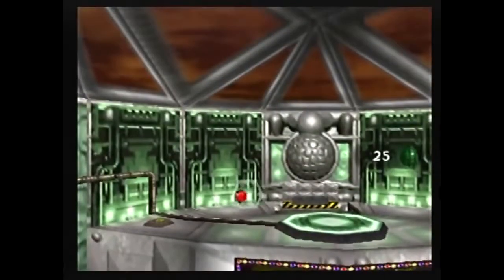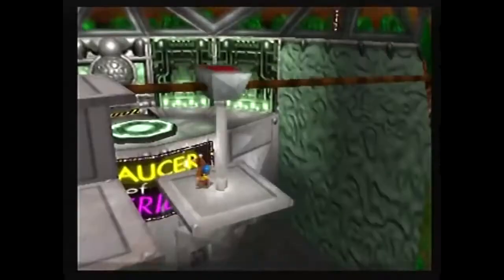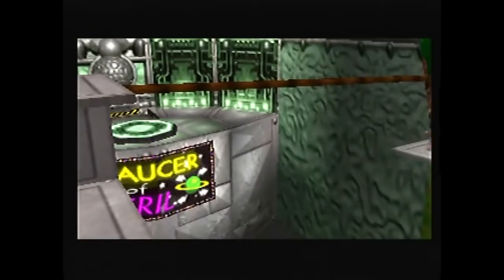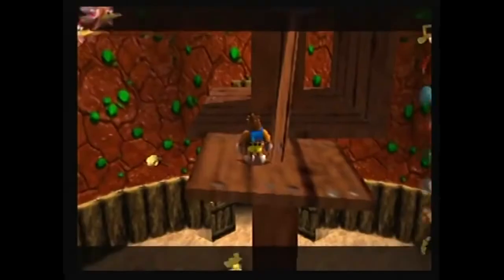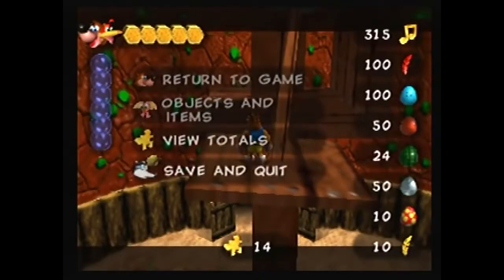The first game I'm going to be talking about today is Banjo-Tooie. In Banjo-Tooie there's a pretty cool mechanic called the Delete Cutscene Warp, or DCW for short. It's a crazy skip mechanic that allows you to skip roughly 2 hours of a normal speedrun and go straight to the final boss.